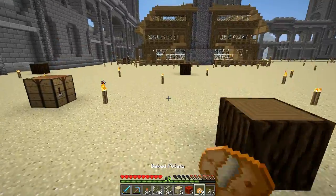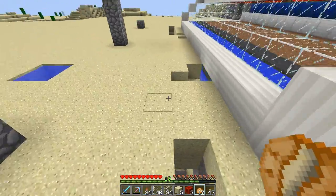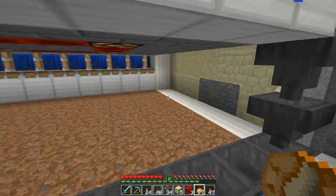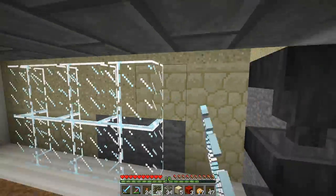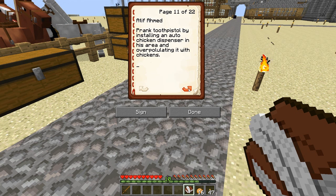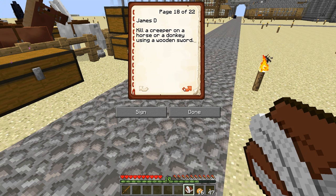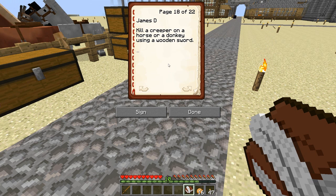Let's do a challenge — I haven't done one for a super long time. Let me update the Royal Challenge Book of Duties real quick. There's one challenge I actually tried to do once and ended up killing my horse — Titan. Any of you that remember Titan: he died very bravely trying to kill a creeper.